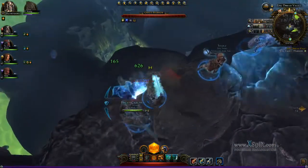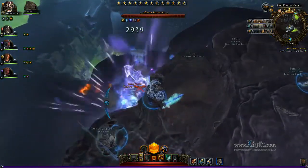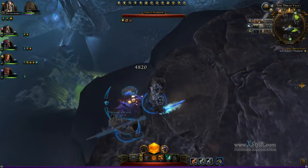There's two abilities that you really have to worry about. This right here is his frontal cone attack that does a significant amount of damage. Any guardian fighter will want to just put their shield up and block this, as long as you have half guard or more.